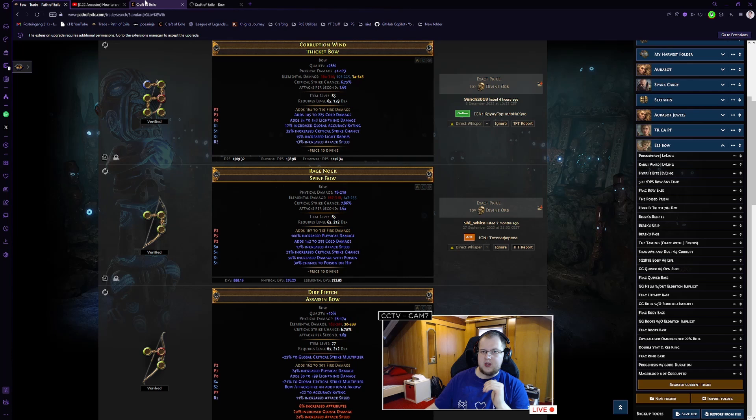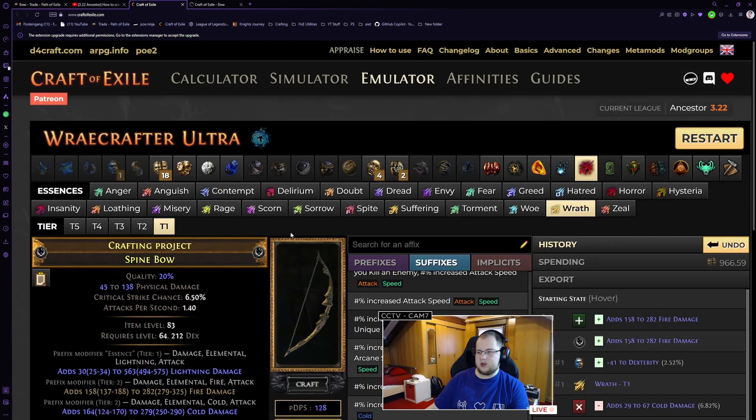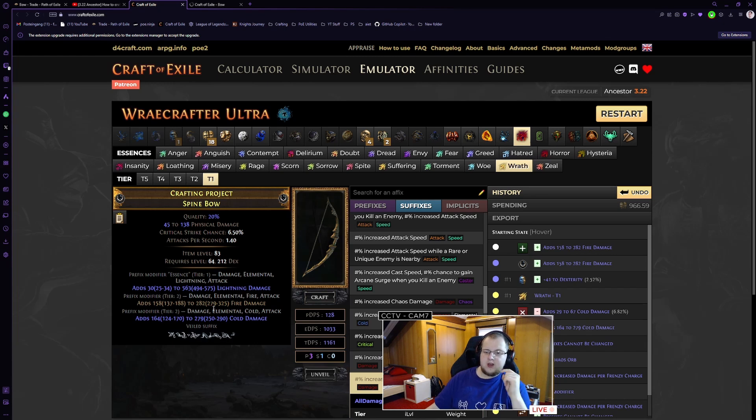Once we have that T2 Fractured base, we're going to go for Essence Crafting. We're going to take our base that has guaranteed fire or guaranteed lightning. If it has guaranteed fire, we're going to be using Essence of Ire, preferably Deafening. If you cannot afford Deafening, you're going to use T2 which is Screeching. And if you have a Fractured Lightning, you're going to be using Essence of Anger to get fire. This T1 Essence mod is slightly better than T2 and slightly worse than T1, so it's going to be a pseudo-T1 modifier. We're going to spam this Essence until we hit T2 cold damage. This T2 cold damage combined with the T2 Fracture and our pseudo-T1 Essence is going to make a really powerful bow.